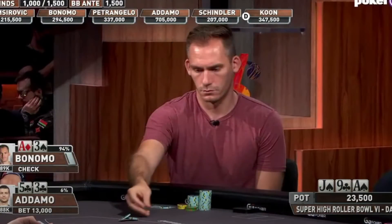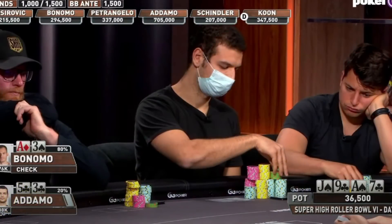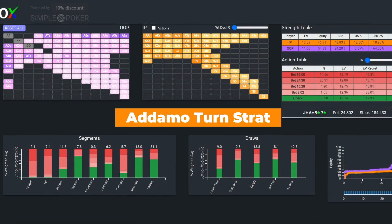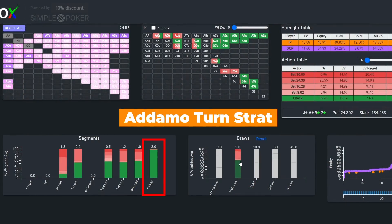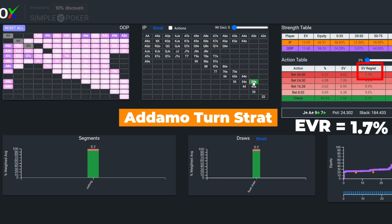Bonomo calls with his top pair, and the turn is the 7 of clubs, and Michael bombs it again with a 150% pot bet. Although the solver isn't firing much with bare flushes that don't have a pair, with the players being very deep stacked, it does use this sizing quite often at around 15% of the time, and the EV regret for betting this sizing with this particular combo is relatively low.